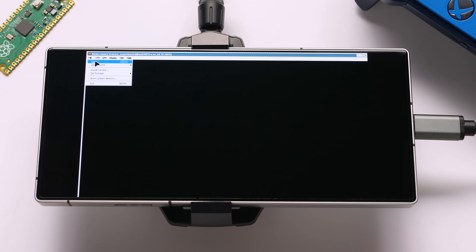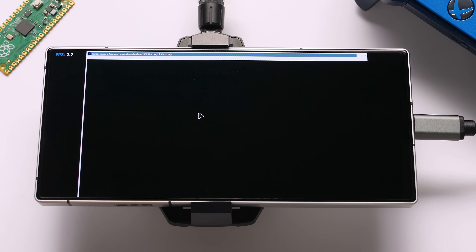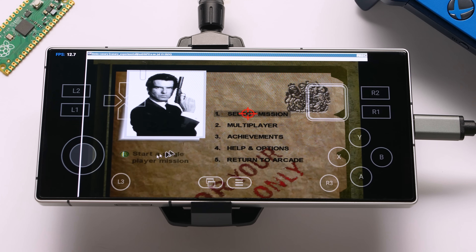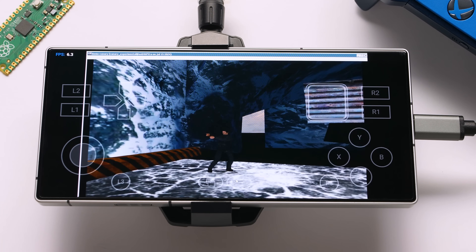We can also try out Xbox 360 emulation with the PC version of Xenia. Like XMU, some of the games are going to be measured in frames per minute. This is Red Dead Redemption running on this device with the footage sped up by 500%. 007 seemed like it was going to run in single digits based on the intro, but the game crashed when I tried to move the character.